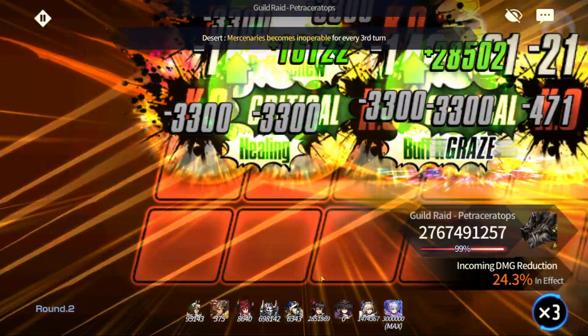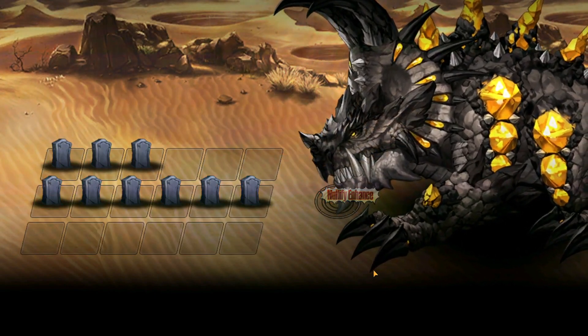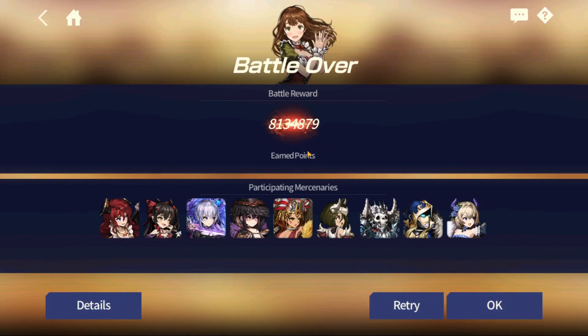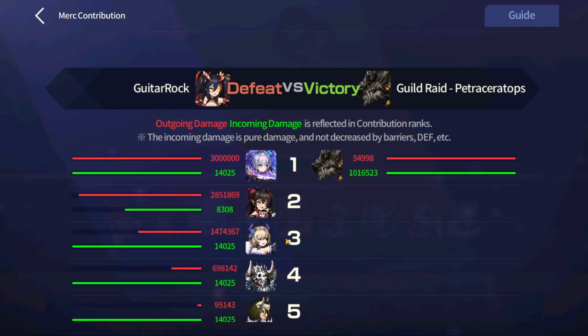Let me show you the battle statistics. With Celia we got about 8.4 million; this time with Diomaron we got about 8.1 million. So you don't really need Celia — Diomaron is fine. As you can see in the details, Leda Crowd, Seer, and Belasir are the three highest damage dealers.